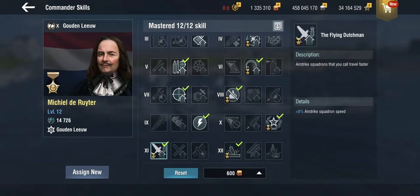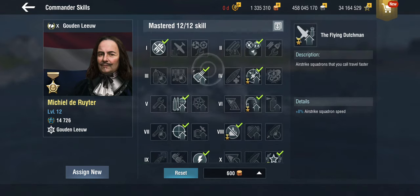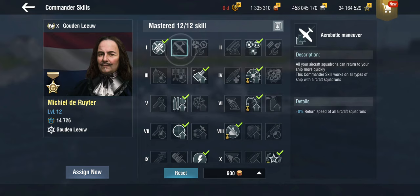The Flying Dutchman gives us an additional 8% squadron speed — so this is the flying speed of the squadron, not the reload. And you don't need the aerobatic maneuvers on the Dutch cruisers, because your aircraft squadrons don't return — at least not to you. They go back to whatever land base they came from, so it doesn't affect the recharge of the consumables.